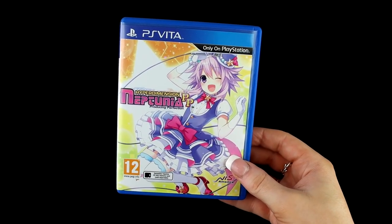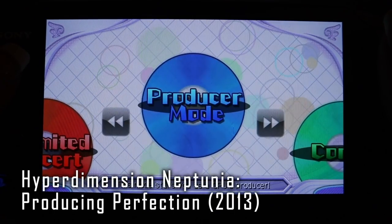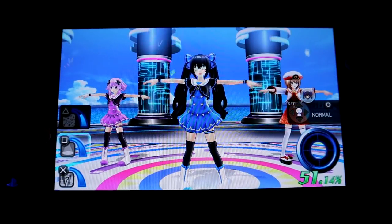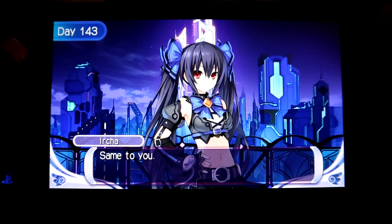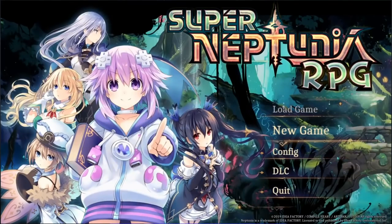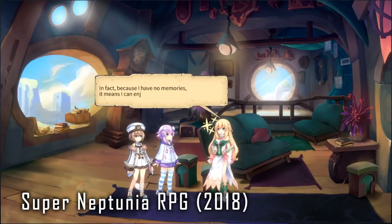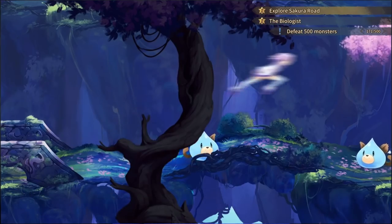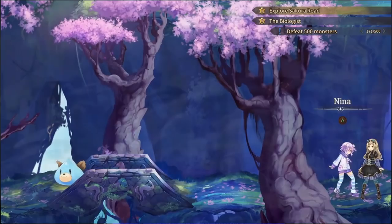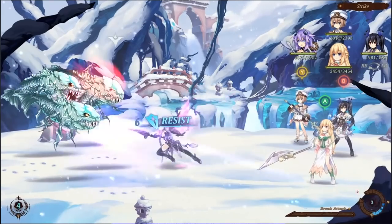Now to end with some games I don't personally recommend. First, Producing Perfection — it is an idol game that is not really a game. It is more like just conversations and the girls dancing. However, if you are a hardcore fan, a lot of the conversations are good. But it is not for everyone — I don't recommend it. I also don't recommend Super Neptunia RPG, which is also on the Switch. I couldn't get into it — it felt very laggy, and I didn't enjoy the game. I found the world too hard to navigate, and it has a playstyle I generally don't find enjoyable. I don't really enjoy 2D sprites and side-scrolling, and I found the combat to be confusing.